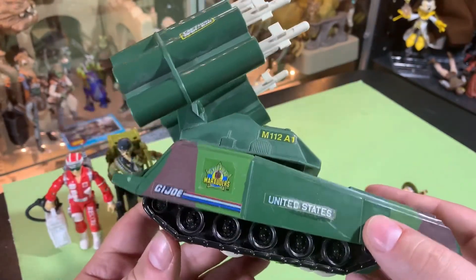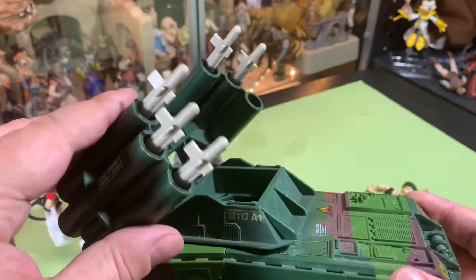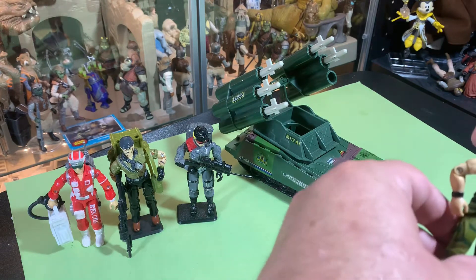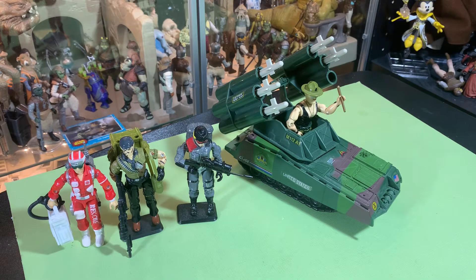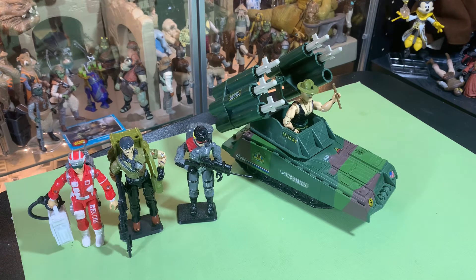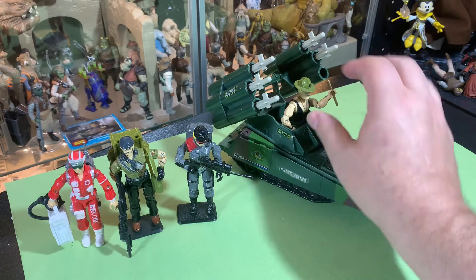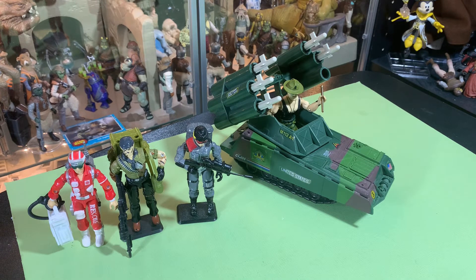It has standard wheels on the bottom for the fake treads — a little back-heavy, but pretty cool. I'm really happy I found one of these because Marauder vehicles can be difficult to find; they were a little later in the line. They're pretty unique versions of other vehicles — one is based on the Mauler tank platform, another on the Wolverine platform, and this one is based on the Armadillo platform, all with different weapons and attachments. Very cool vehicle.